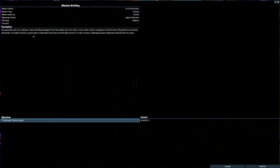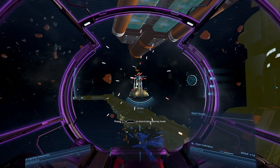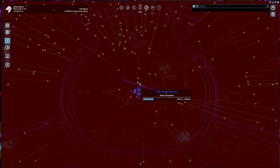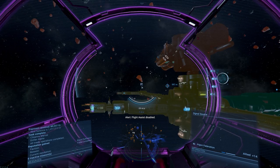We have a mission - Art of the Illusion - my associates and I are looking to make something disappear. Sabotaging station defenses would do the trick. I don't think I want to sabotage the station turrets - although, what did that need? I should still have the mission available. Sabotaging the station defenses - I don't know if it's the hack, because remember we have those bypass systems. We have a decryption and a bypass system. One of those would be worth it, right? Let's try this out.